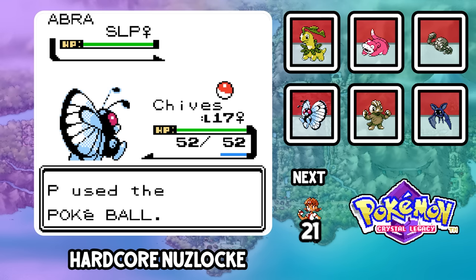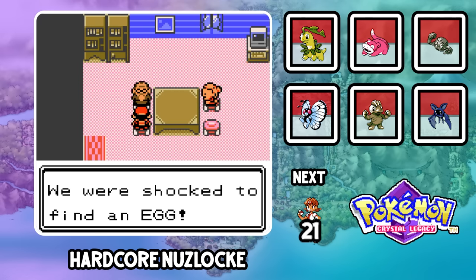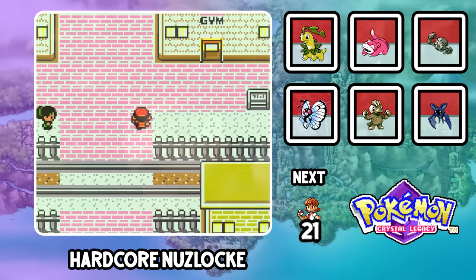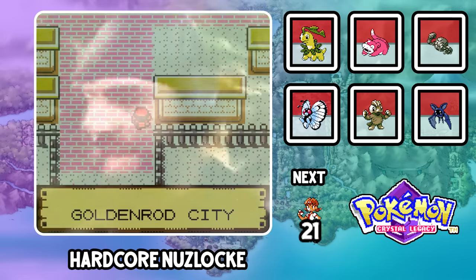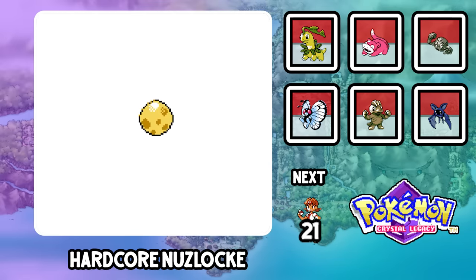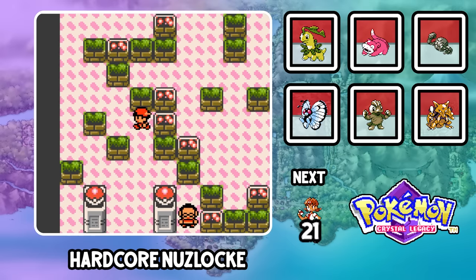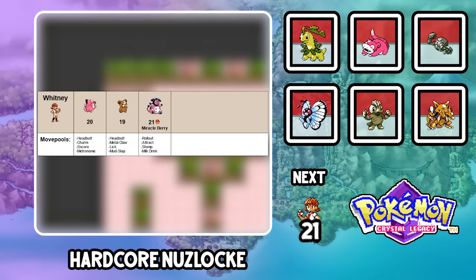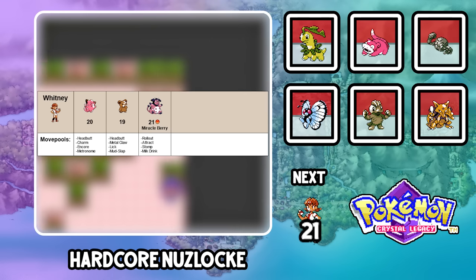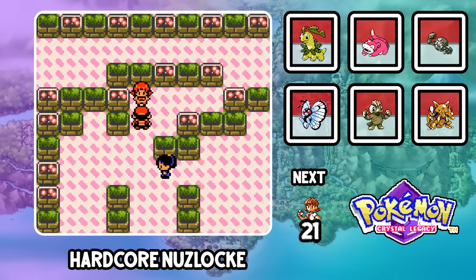We find an Abra on Route 34. Chives is actually faster, so she hits a Sleep Powder and we catch Lemon Pepper in a Great Ball. We get another free egg at the daycare — egg hatching simulator, baby. My time wasn't even worth it since I got an Igglybuff. With nothing else to do, it's time to take on Whitney. Her Clefairy got a reworked moveset with Headbutt and Encore, and she got a new Teddiursa with Metal Claw and Mudslap.